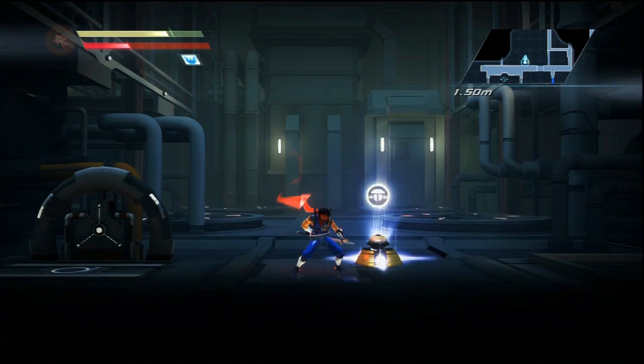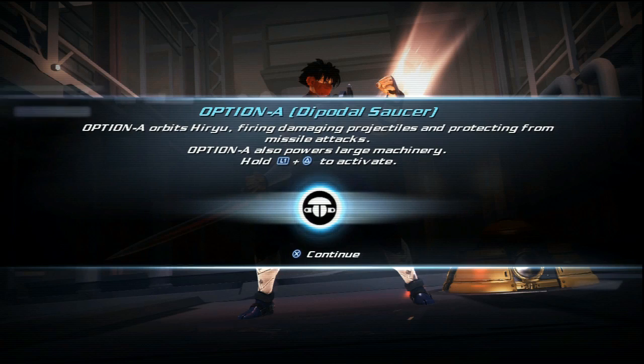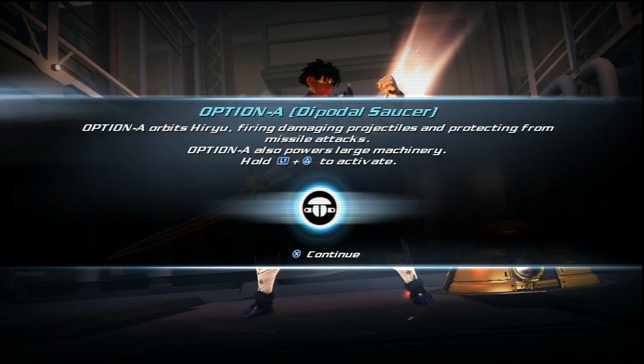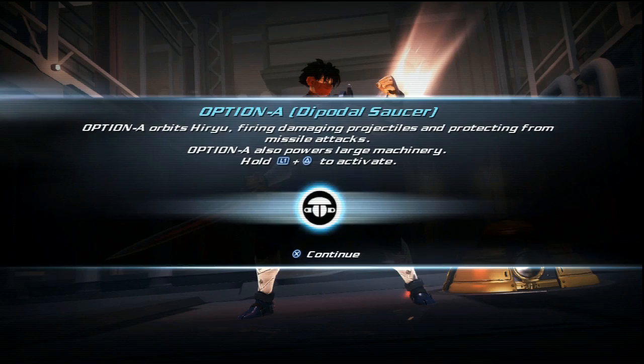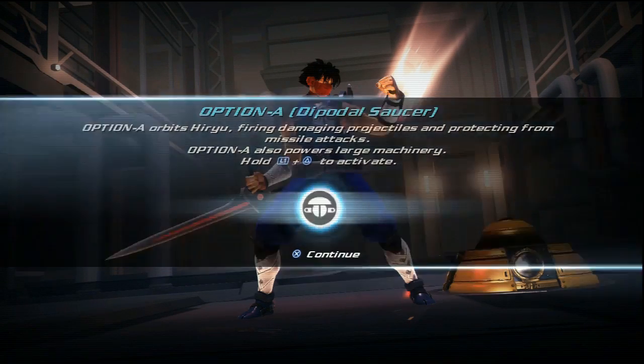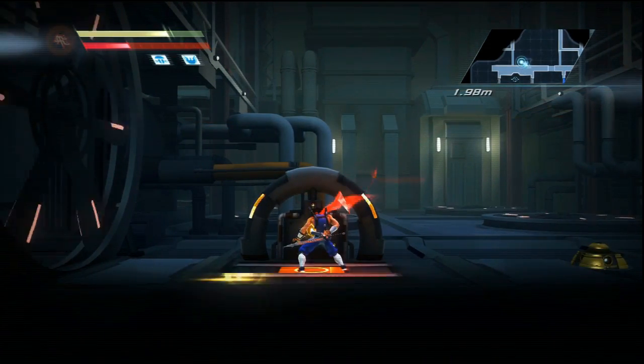Hello and welcome to the Game Shed with me, Jamie. This is part 12 of Strider, the 2014 edition. We've just defeated the three wind sisters, Tong Poo being the latest of those three. We have a power-up just here, so let's activate it and see what special weapon we've got. Option A: Diplodal Saucer — it surrounds you in a shield and fires saucer-shaped objects at the enemy. Very powerful tool to have in your arsenal. It also powers up large machinery, so we're about to test that on the left.